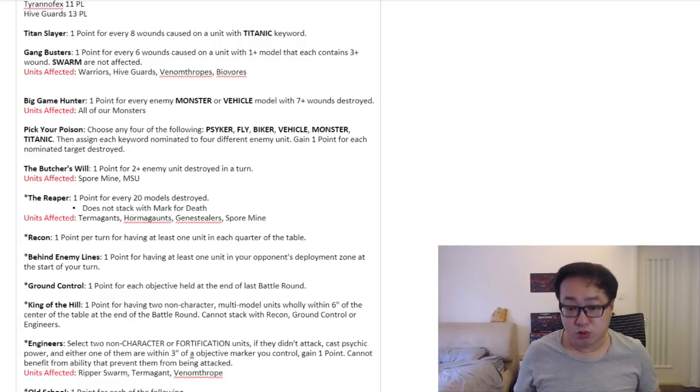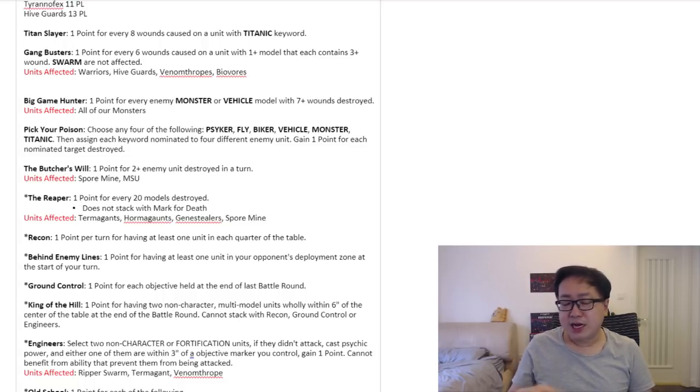If you're hiding Ripper Swarms well behind cover, it's actually quite hard to kill them. If all your stuff are really big units that are hard to kill, then Butcher's Will isn't going to be that good a choice for your opponents anyway. But just bear in mind: before you go for the whole Spore Mine strategy, just be aware that your opponent can potentially pick Butcher's Will and easily fulfill the requirement by just killing your Spore Mines every turn.